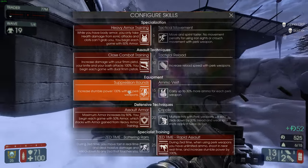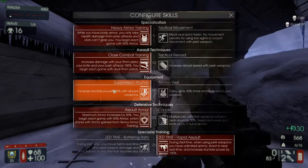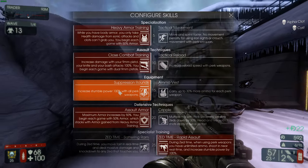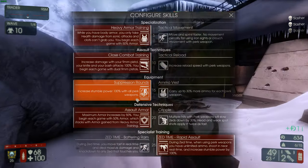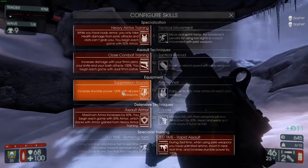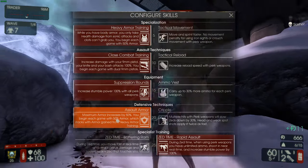Suppression Rounds — this helps for big Zeds, especially Scrakes and Flesh Pounds. It gives you a few extra seconds to stumble them and actually take them down, so it's a very helpful survivability perk. It keeps your distance from the Zeds, and it stacks up with the other skill.